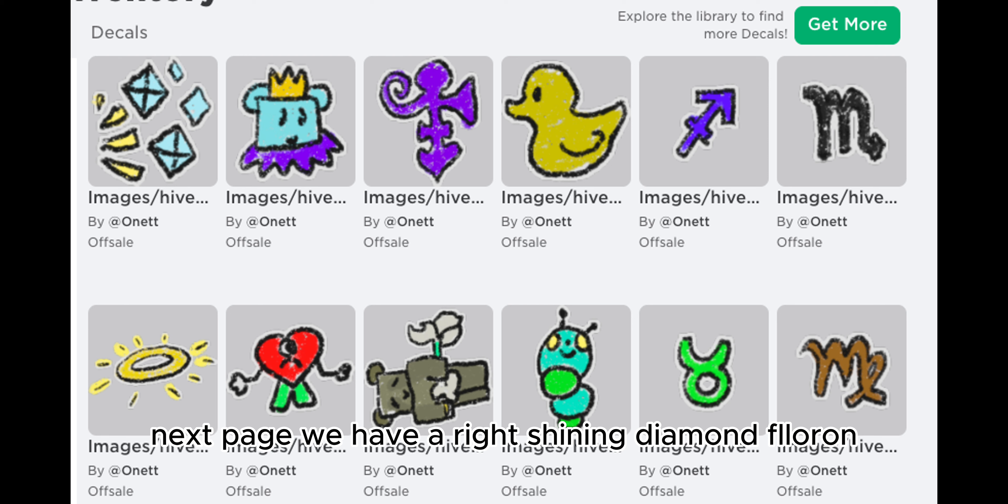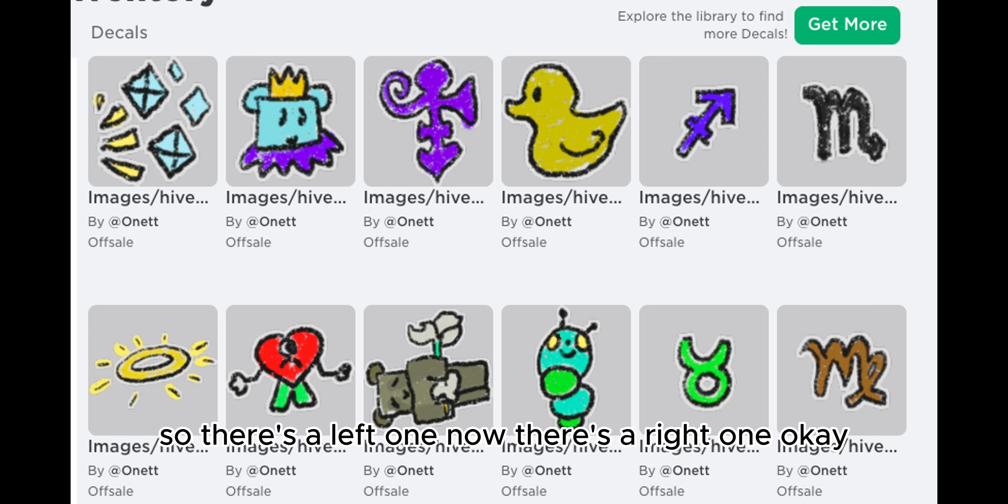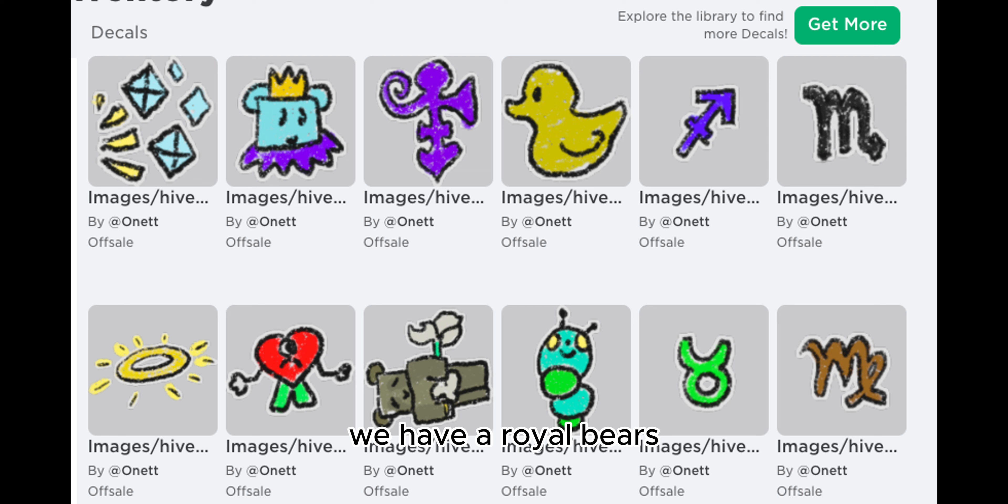Next page — we have a Right Shining Diamond Flouron, so there's a Left one and now there's a Right one. We have a Royal Bear, so it's kind of like a Royal Jelly but as a Bear, and a Royal Symbol.